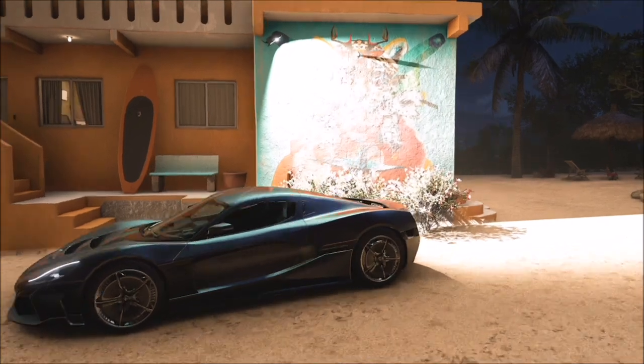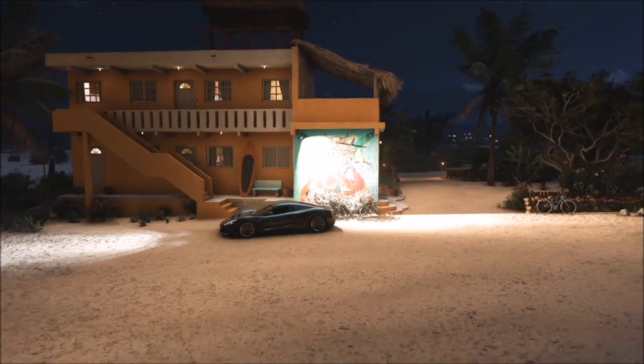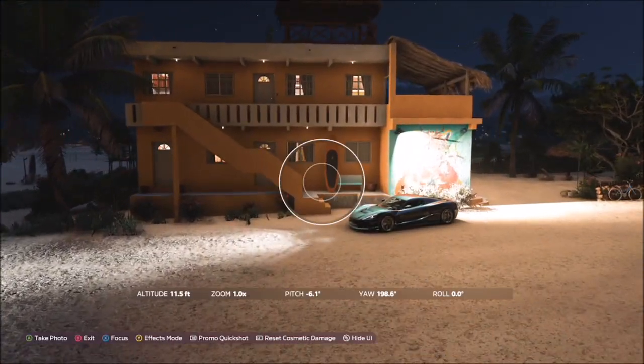Hit right trigger to take a Horizon Promo quick shot, and it will pop up with two tick boxes — one saying you've taken it with the correct car and one saying you've taken it in the correct location. And that is this week's photo challenge complete.